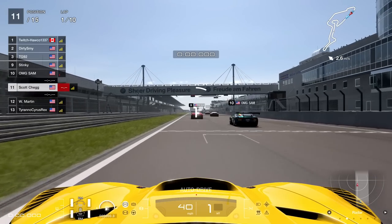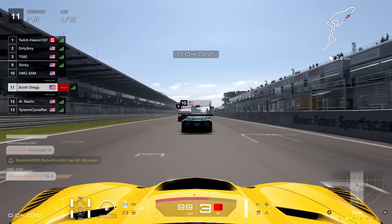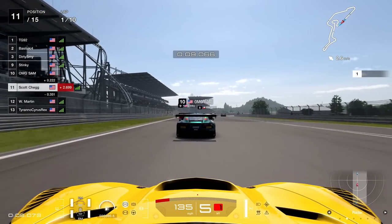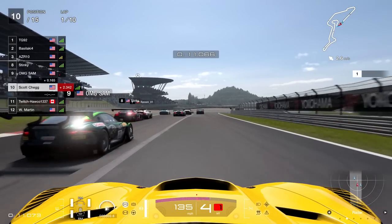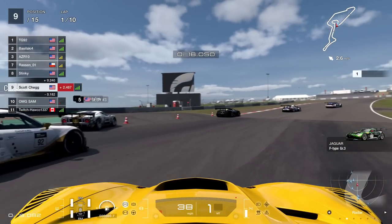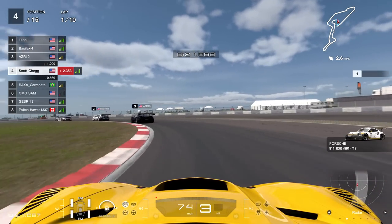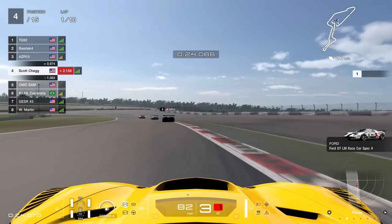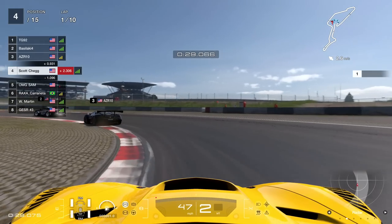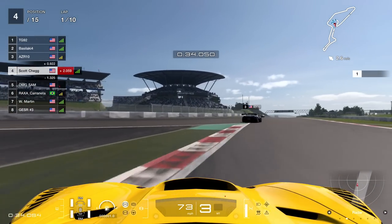This start was absolutely incredible. You're going to be in awe at the brilliance of Scott Speed. Scott Chegg is back in the house. We're going to give this one a good go from 11th on the grid. Now immediately someone's going to spin. We're also going to go up the inside of the Jaguar, but watch this — a further five positions going to be gained in one corner. So seven positions in one corner, 11th to 4th in one go. The brilliance of Scott Chegg knows no limits. Sometimes his genius is almost frightening. Amazing start.